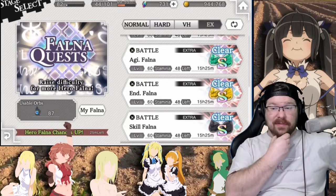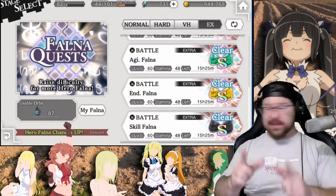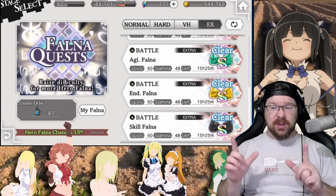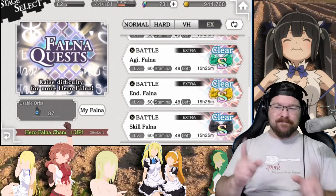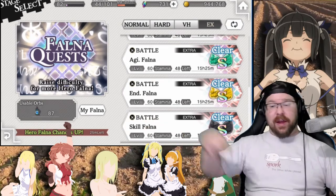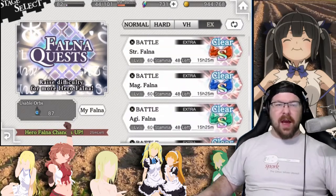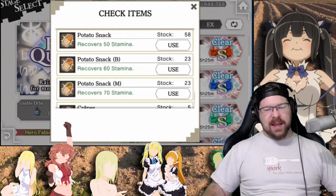So that is the video, guys. Make sure you're doing this - don't sleep on this. You've got until 4 a.m. Eastern Time, whatever that is in your timezone. Make sure you take advantage - that is critically important. This is your old boy Pilk. Make sure you are playing the casino like I showed you previously, but also take advantage of the Falna. Don't sleep on this - you will be sorry. I'm about to go hard on this. I will catch y'all in the next video.